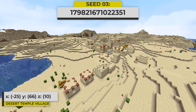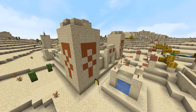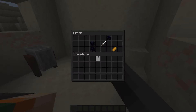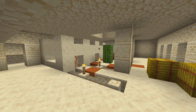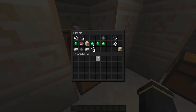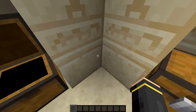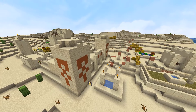Entering the final three seeds, we have this desert temple village seed. The desert temple is right in the middle of the village, and it's also right next to a blacksmith village which has this loot inside. Inside of the desert temple, there is a building and cactus that generates — a pretty interesting thing to walk into when I entered the temple. When you dig down in the temple, you can end up finding this loot inside. So this seed gives you an opportunity to get some pretty quick spawn loot.